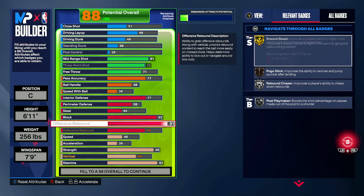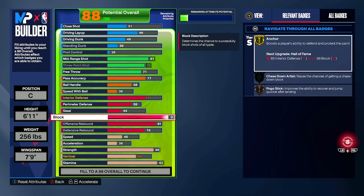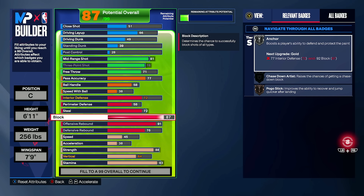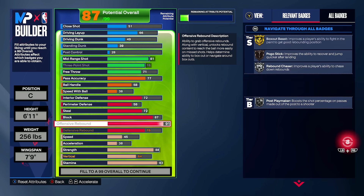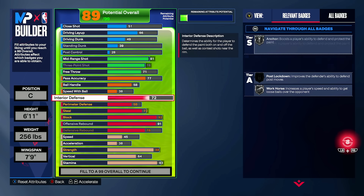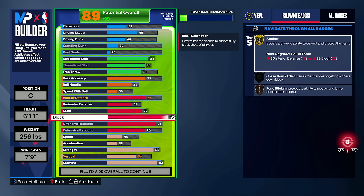Skipping to block: the best value spot to hit is 87. That's where you're getting the most bang for your buck. 92 starts to get a little more expensive. At 87, you're getting silver anchor — that's a good threshold. If you're playing center you can hold it down decently, or if you're a lockdown wanting defensive versatility, 87 block is what you're looking at. For gold anchor, you need 77 interior defense and 92 block.